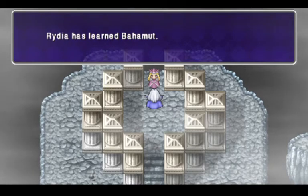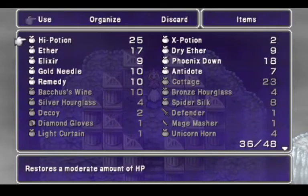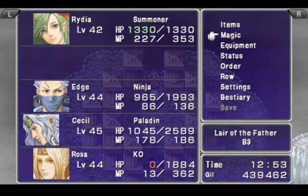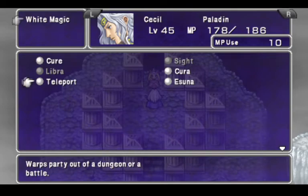Bahamut, when you summon it, is not Reflectable — which is very nice. We don't actually need to do that, actually. We're just going to teleport out of here.